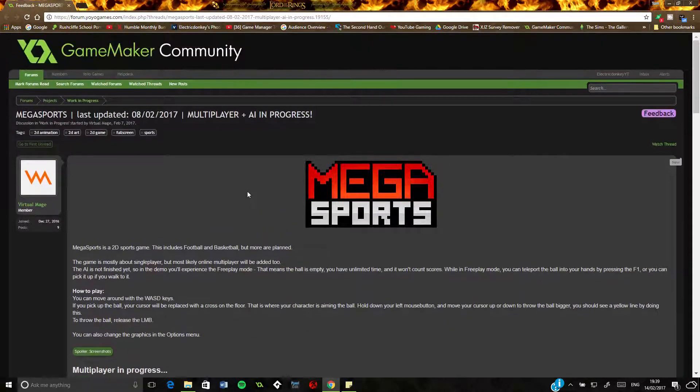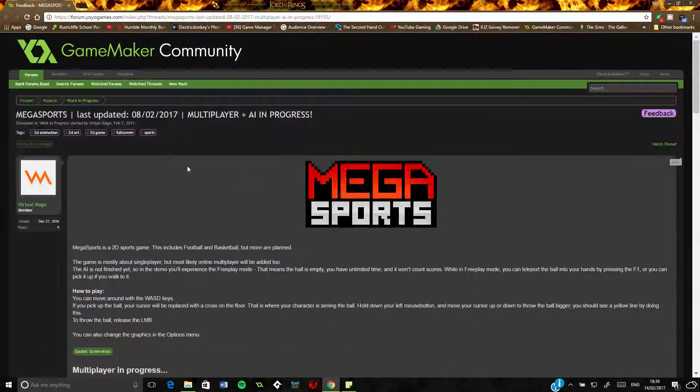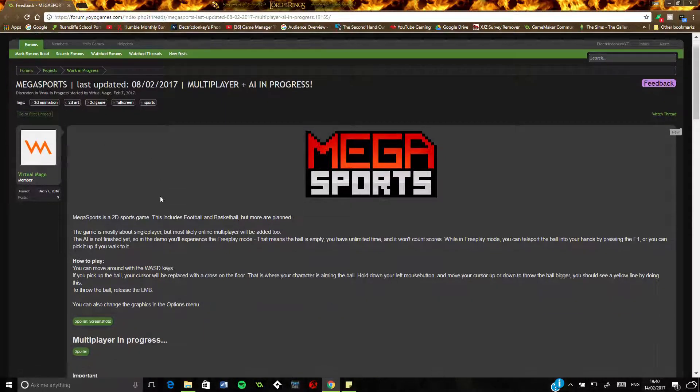This looks pretty interesting, it's called Mega Sports. Basically it's a 2D game and it has football and basketball, it seems pretty simple. The game is mostly about single player but most likely online multiplayer will be added too, which is something quite unique — you don't normally get that in many GameMaker games. It's quite hard to do, but that would be pretty cool to see.